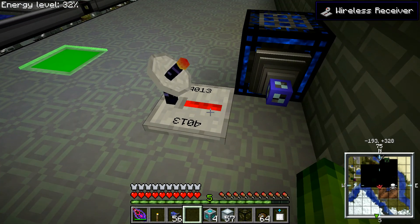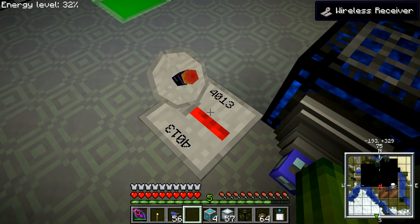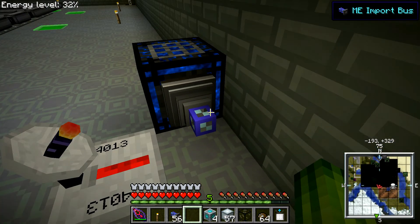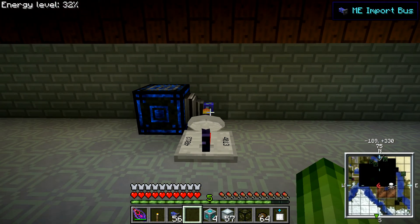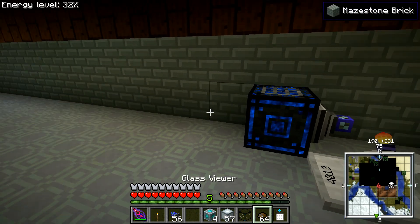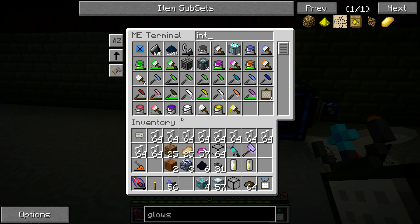And then I need to set this to active without signal. Right now it's getting a signal — you can see this is turned on because it's bright red — so this import bus will not do anything. My interface block is ready, I only need one.